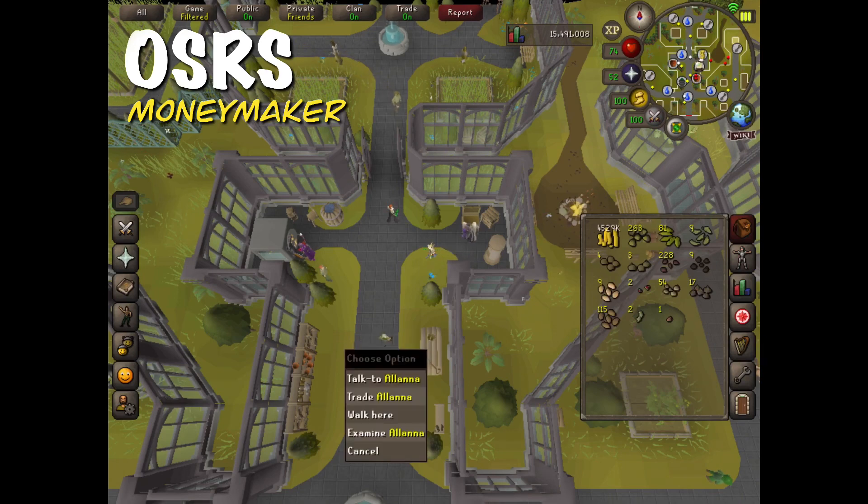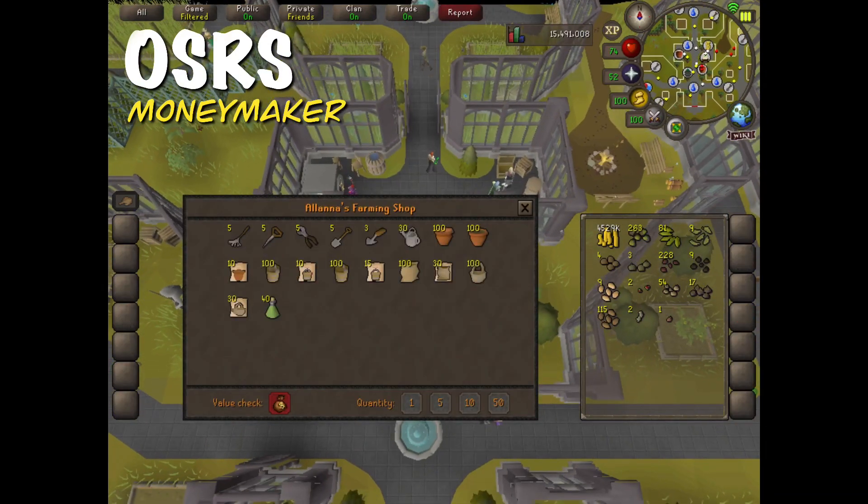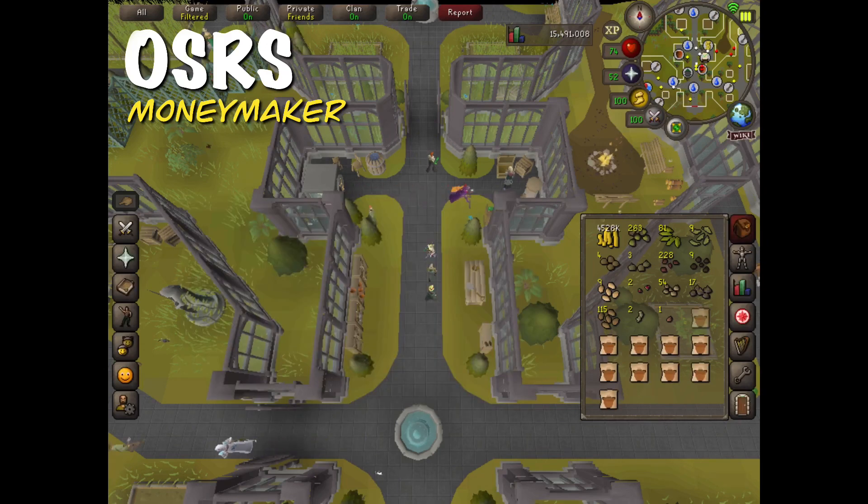First I'm going to buy a thousand pots from Alana in the farming guild. Make sure the pots you buy do have dirt in them, because you don't want to buy the empty pots. I just bought the bolt packs, so I'm going to open them and then deposit everything into the bank.